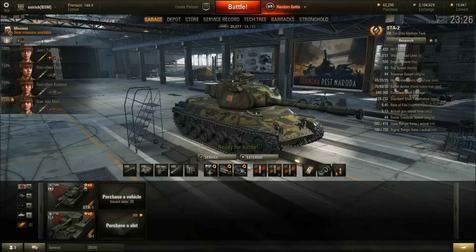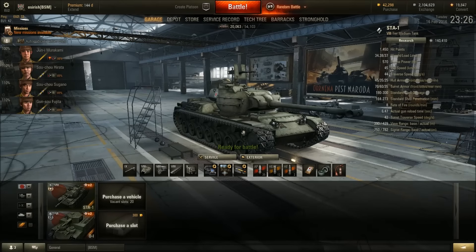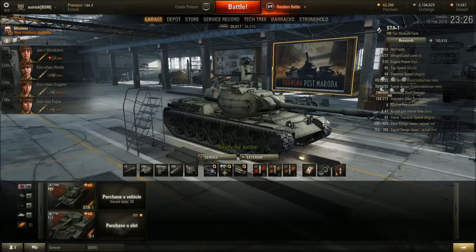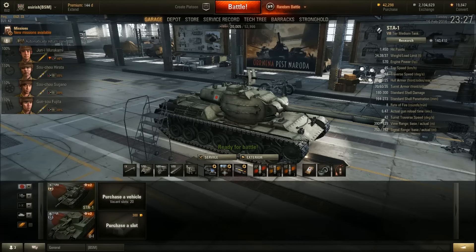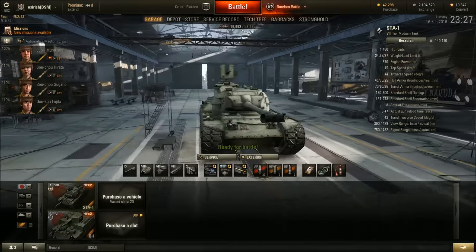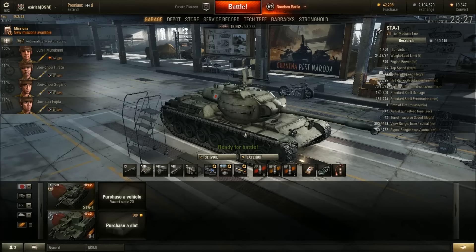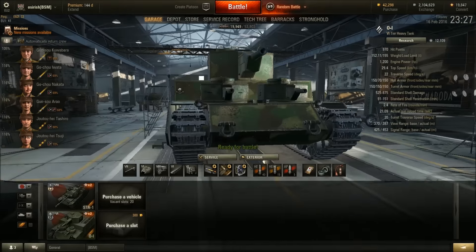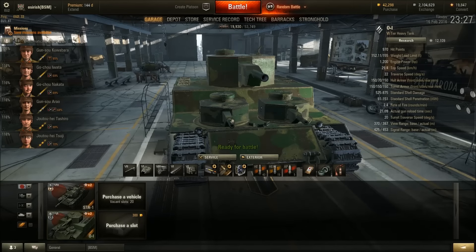The STA-1 — exactly the same story as the STA-2: absolutely no armor, but it's a little bit faster, a little bit more maneuverable, and the gun is a little bit better. I'm enjoying the STA-1 and I do enjoy the STA-2. This is the first Japanese tank I've bothered to keep because it's better than anything that's come before — it reminds me of a Pershing without the benefit of armor, but it does the job. The O-I — I've recently unlocked it, played about four games, and it's troll. I think it's quite good. Hoping the ace is coming soon.